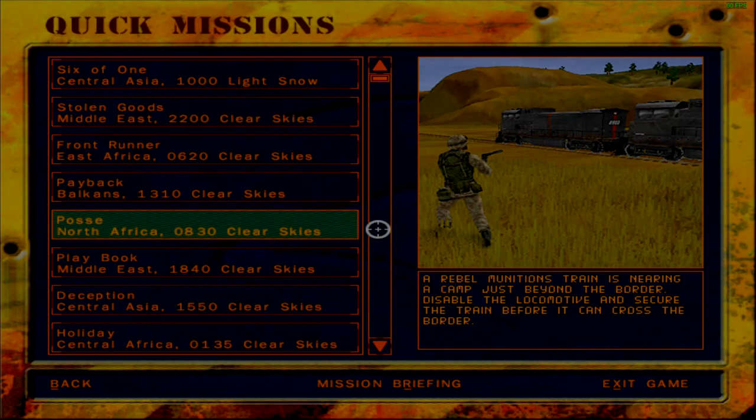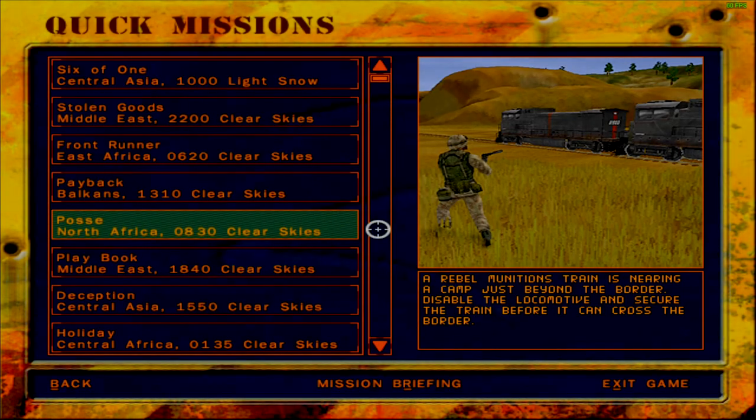Greetings fellows and welcome back to Delta Force 2. We are continuing with the independent scenario quick missions. The next mission at hand is Mission Posse, which takes place early in the morning — comparatively early, depends on who's talking about it — but yeah, early in the morning, 8:30 in North Africa.